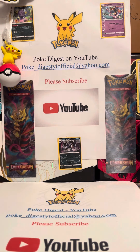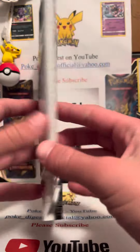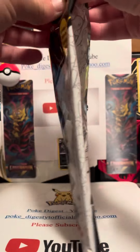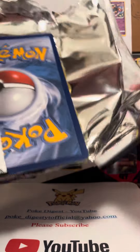Hello, welcome back to the video. In this video we're gonna be opening up a First Partner Pack - the Gen 4 one. I've been wanting to open this up for a while, so here we are. We're gonna see what's inside of this thing and let's just crack it open.